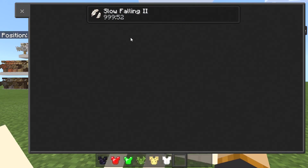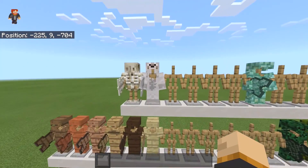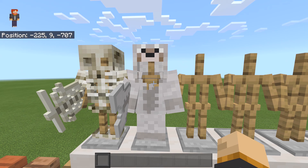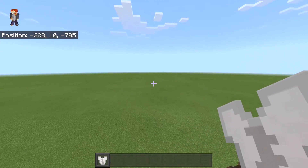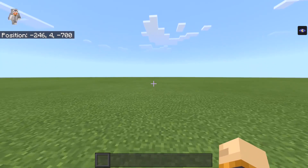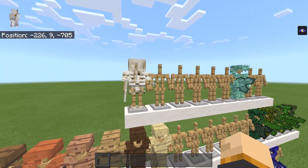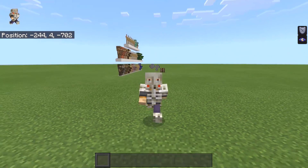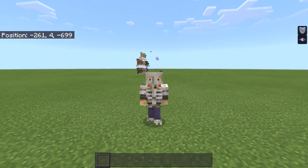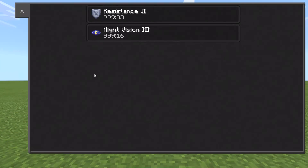We're now wearing the chicken skin, which gives you slow falling two — very useful for getting down from a mountain or a really high place without taking damage. Then for the final two armor pieces, which you'll likely recognize from Minecraft Dungeons: the wolf armor gives you night vision two, though I think it should at least give you some strength as well. And my favorite-looking one — the bone armor. It's honestly one of my favorite unique-looking armors, something you can't find inside Minecraft Dungeons but now you can bring into Minecraft with this add-on. It gives you resistance two and night vision three.